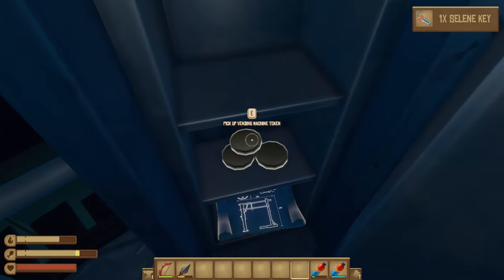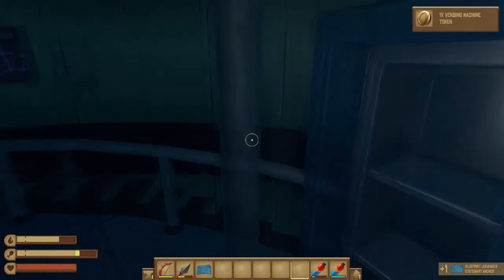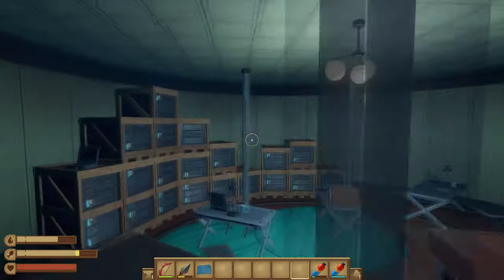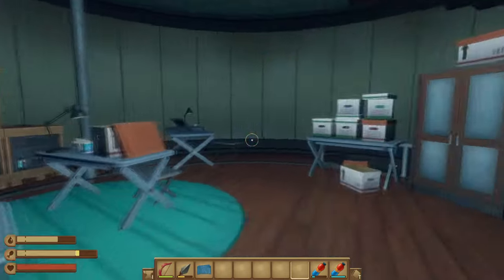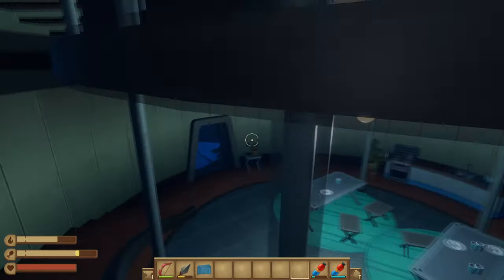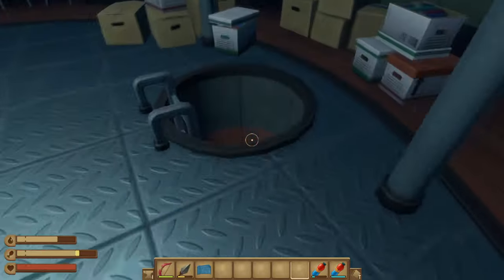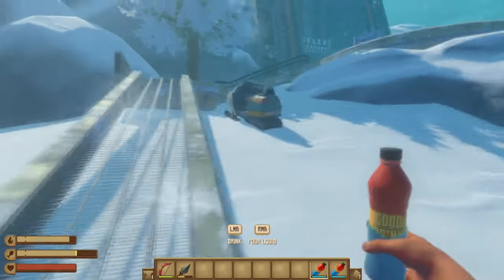There's a key. A couple tokens and a blueprint. Nice. Alright, I think that's it for this area. I'm going to head back down, go back to my ship, empty out my inventory, and come back to go to the nuclear reactor plant next.